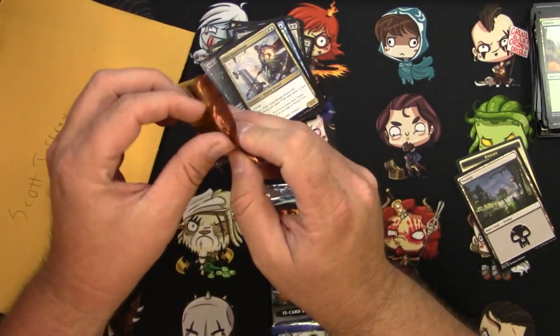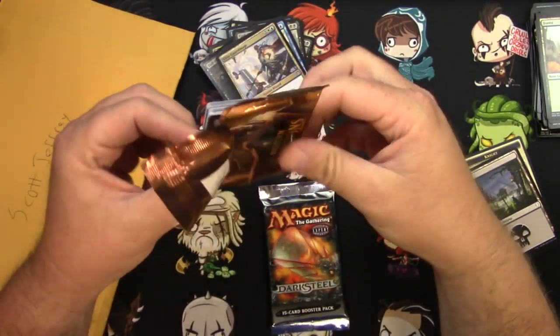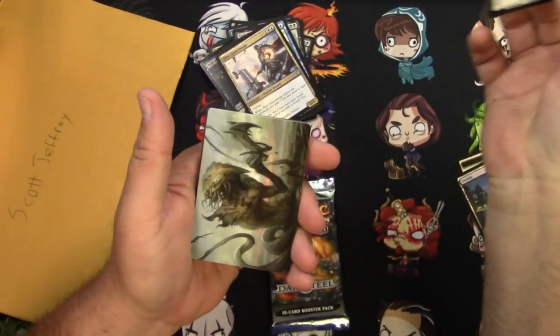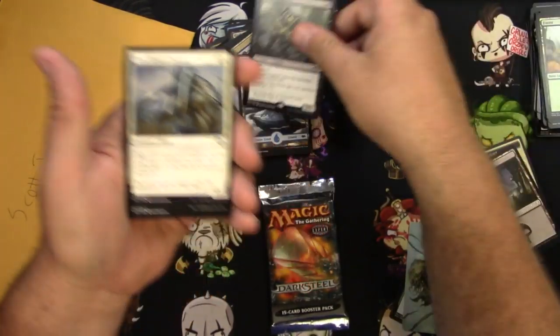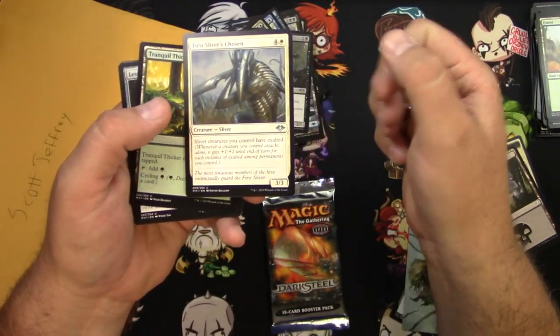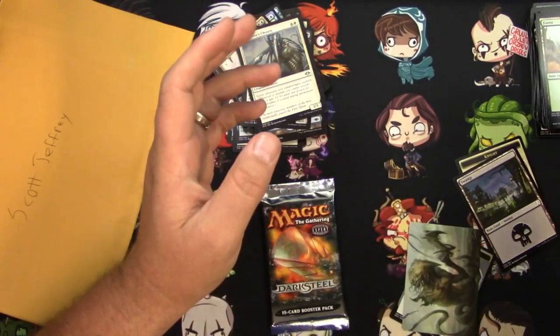Let's do this pack of Modern Horizons for you, good luck — there is some great stuff in here. I'd love one of you guys to get a Rin and Seri. Let's see: snow-covered island and the Plague Engineer. First Sliver's Chosen gives all exalted — great card, I'm going to play that one and build a Commander deck around it.